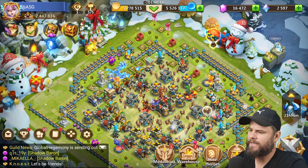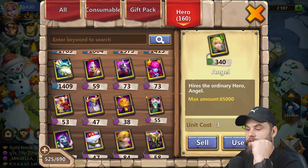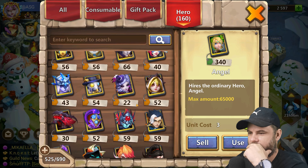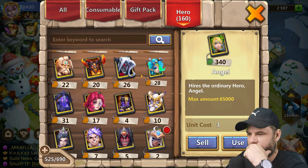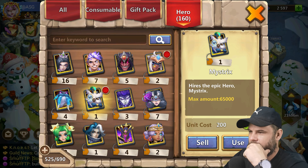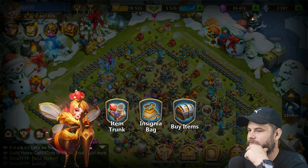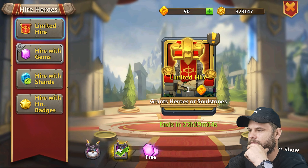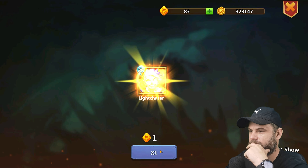Maybe I had 98 soulstones. Let's go in — there are three new heroes in here. Let's see the epics. Oh, never mind. It was Celestica soulstone — there's 10 of them. Damn. No problem, let's just keep going. There's a full Dynamica.